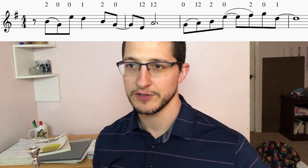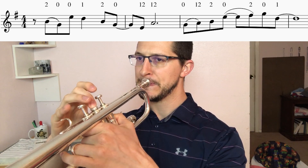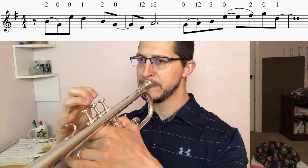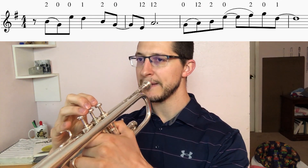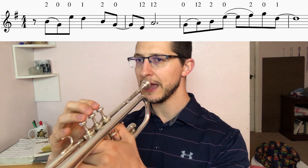So the first three notes are B, G, E, and then after you play the D we have another B, G, E down an octave. So the first three notes, and then those three notes — B, G, E — you can see it's similar. You see the pattern. So we put it all together.